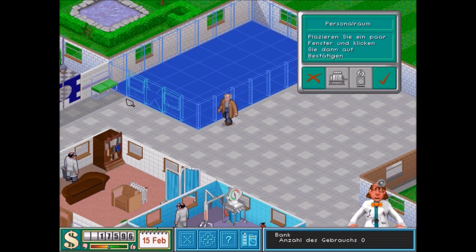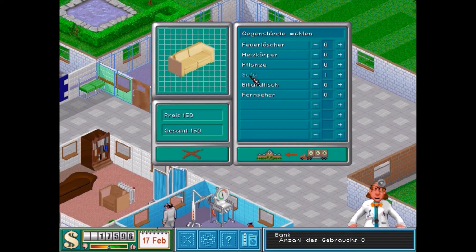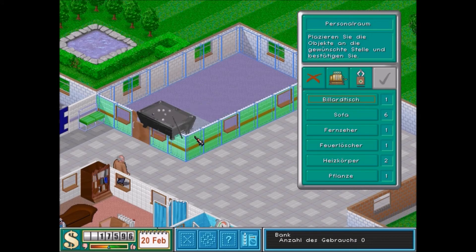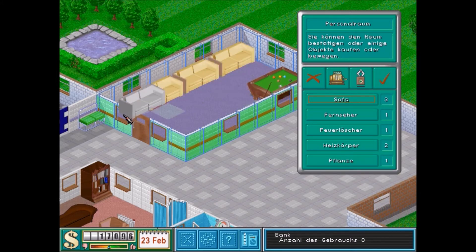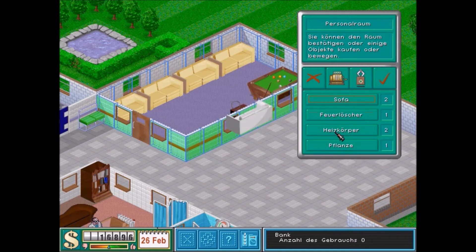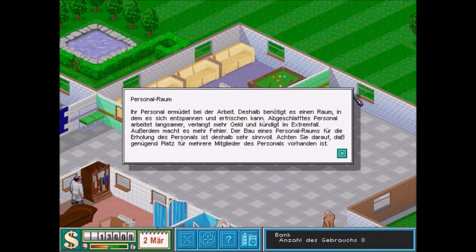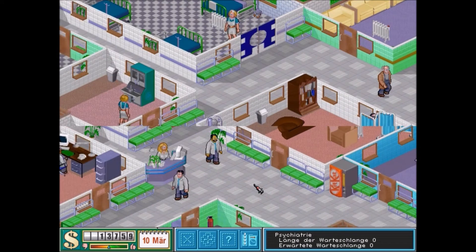Hier gibt's noch den Personalraum – unsere Leute wollen sich schließlich auch ausruhen. Wir wollen ja unsere Angestellten nicht zu sehr verwöhnen, sonst lungern die nur noch rum und arbeiten nicht. Personalraum – Ihr Personal ermüdet bei der Arbeit, deshalb benötigt es einen Raum, in dem es sich entspannen und erfrischen kann. Abgeschlafftes Personal arbeitet langsamer, verlangt mehr Geld und kündigt im Extremfall. Außerdem macht es mehr Fehler. Achten Sie darauf, dass genügend Platz für mehrere Mitglieder des Personals vorhanden ist.